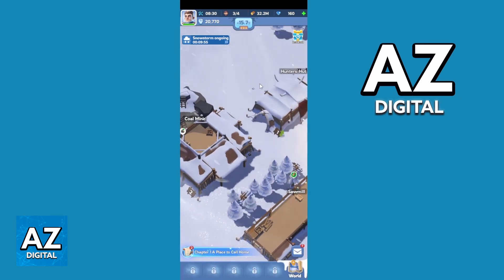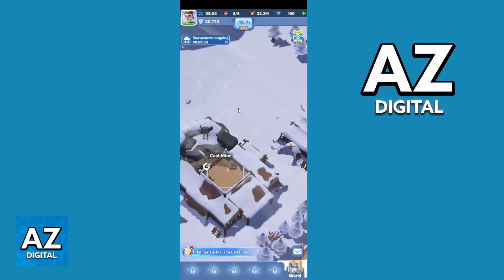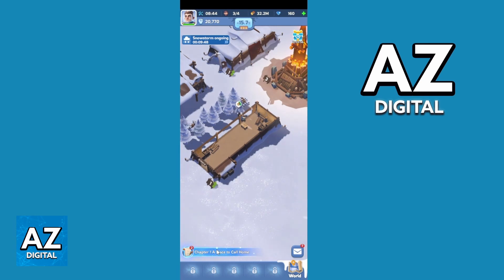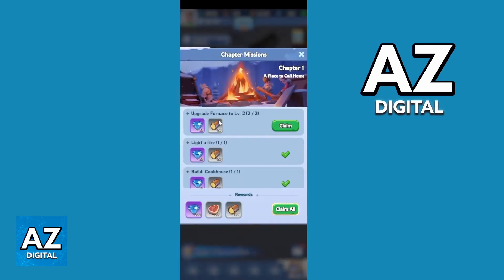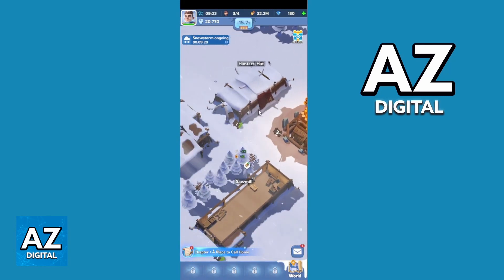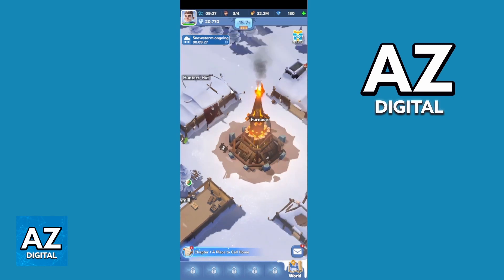So you can start constructing the builds you want to farm, and select the survivors to work for you. You can also complete the challenges right here. If you click there, you'll be able to get some rewards from farming. You can also reach level 7 of your city and start farming the Alliance Resorts.